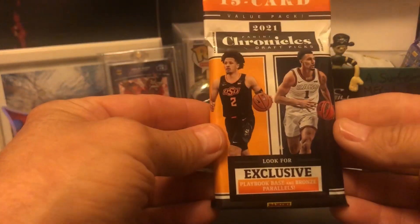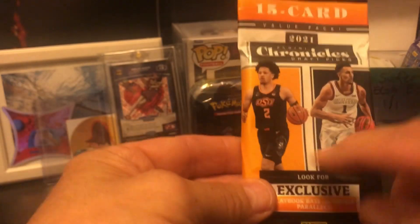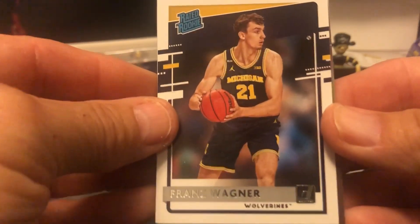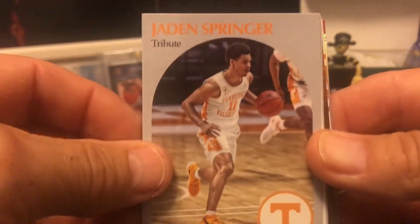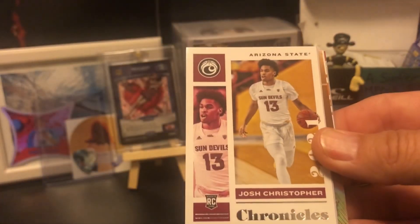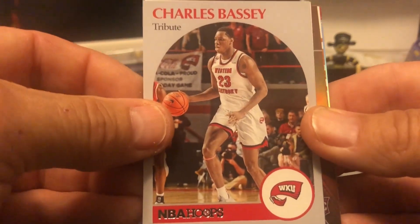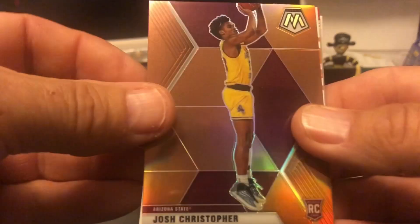Let's see what we've got here — this is 2021 Chronicles Draft Picks. That's the guy I want to pull — Cade Cunningham from OSU Cowboys. They didn't even make the playoffs this year. I've heard good things about this guy — Franz Wagner. And Jayden Springer, Josh Christopher, Charles Bassey, Moses Moody, Josh Christopher again. This must be the Franz Wagner pack — that's another one of his.